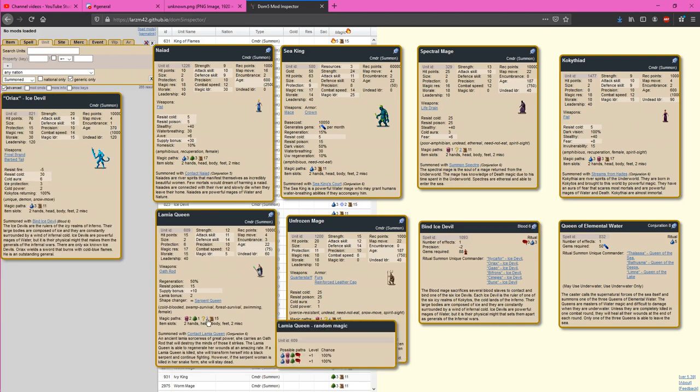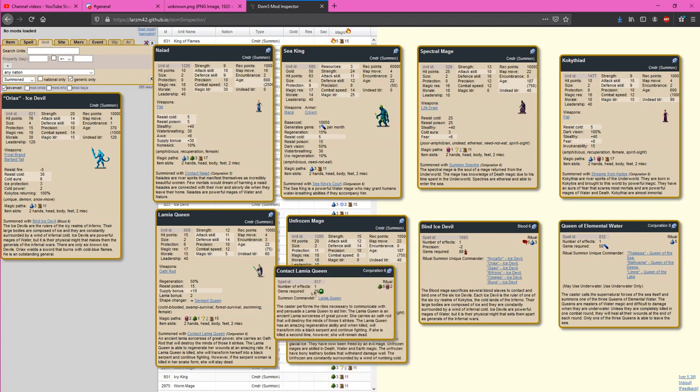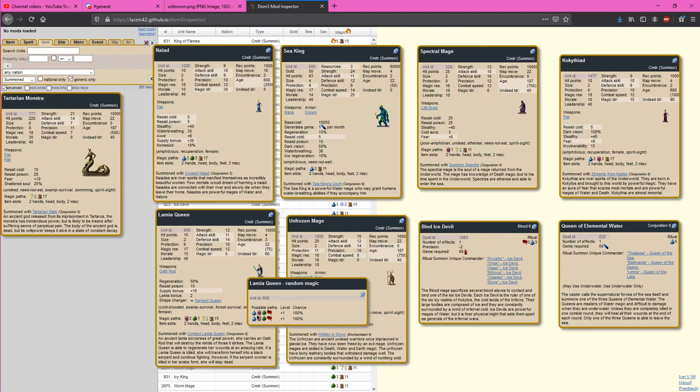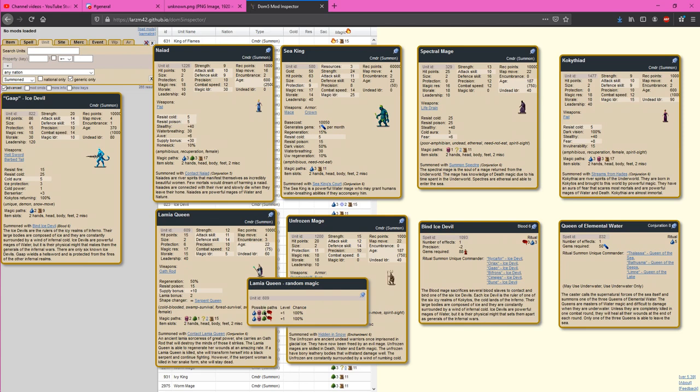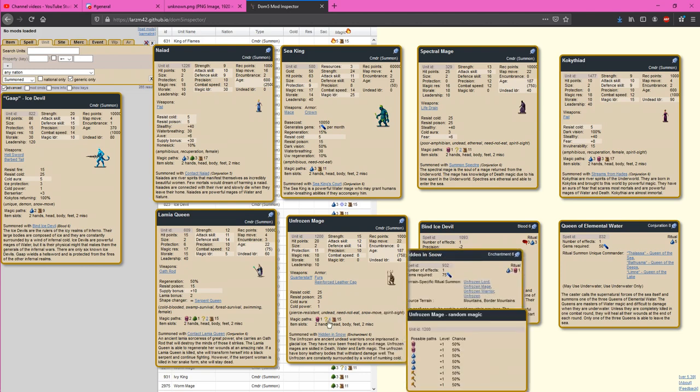Lamia Queens are one of my favorite mage summons at Conjuration 6. They require a fairly sophisticated mage to cast but aren't very expensive for what they are. They're always going to be Death 2 and N1 with two randoms including the potential to break into Water. Usually I focus on climbing Death or getting into Blood with these, but I have appreciated them for their Water potential — the Water-Nature and Water-Blood cross paths can be very useful. The Unfrozen Mage — I'd be really surprised if someone ever intentionally and successfully used this to climb Water, since to cast it you already need a Water 3 mage with a Death cross path.